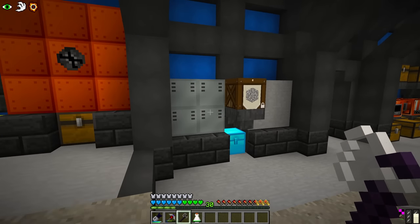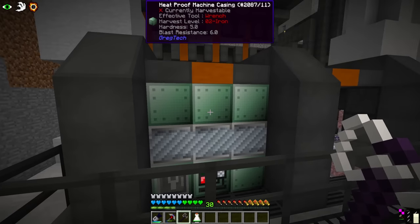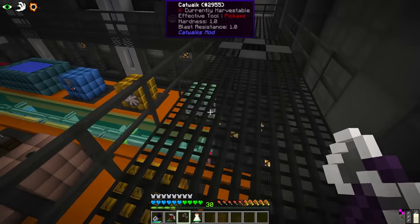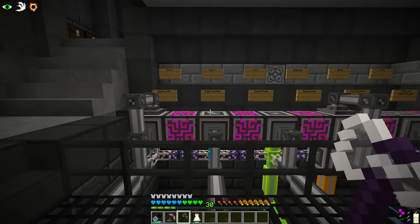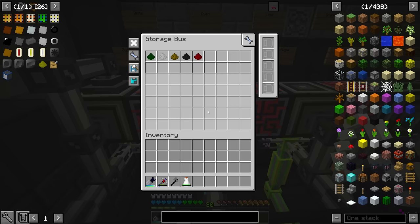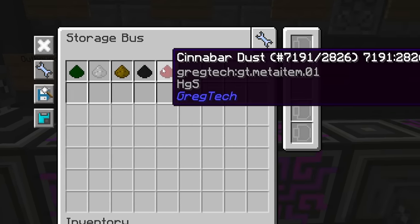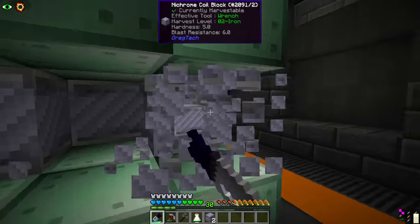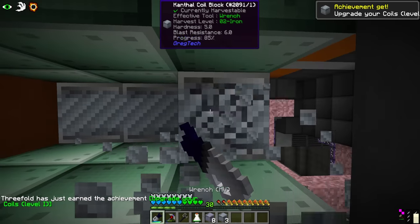Another machine we replaced is the steam oven - we now have ourselves a multi-smelter. In fact we have 2 multi-smelters, the second one is at ore processing. It has its own input filter, which I expanded slightly between episodes. I also added in Cassiterite, Pyrite, Magnetite and Cinnabar. If you've seen the end of last episode then you know that we filled these things with nichrome coils and kanthal coils.